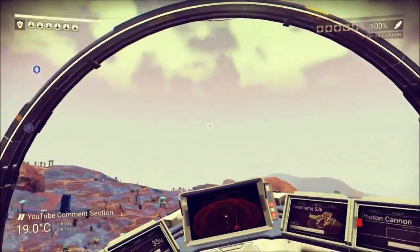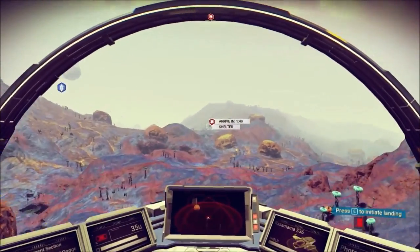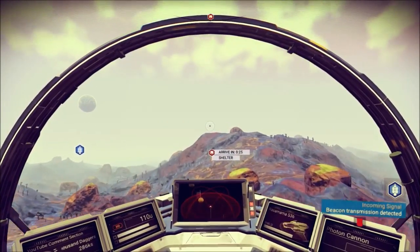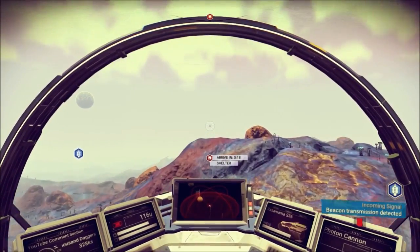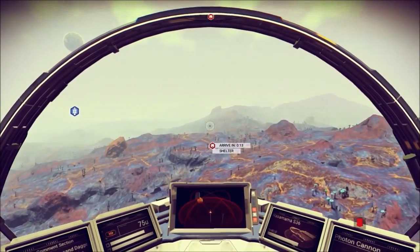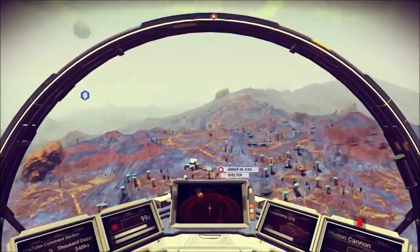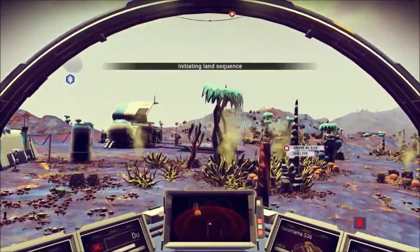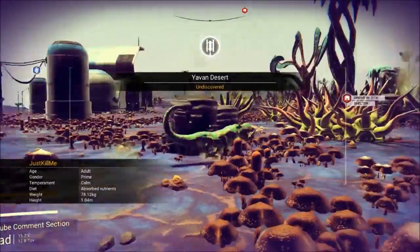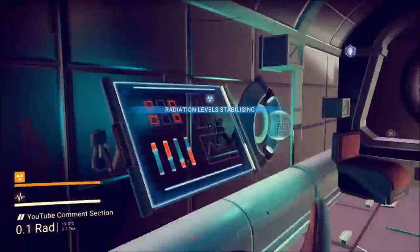I accidentally take off my helmet when I go to a monolith — or some kind of knowledge place. I take it off because there are weird insect things crawling into my face and I want to remove them, so I take off my helmet. That was the wrong choice apparently, because it did damage to me.